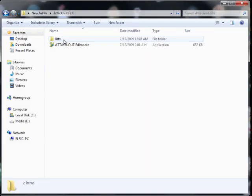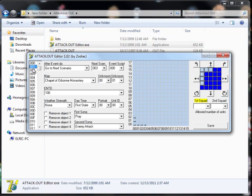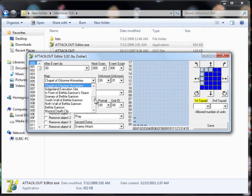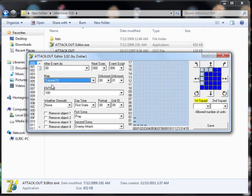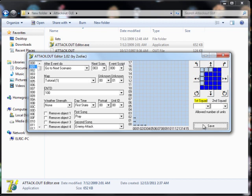Once this is in the folder you can go ahead and open up the attack.out editor. You can see 000 and 001 — these are going to be what we would be changing since they affect the first event in the game. So in these we will change the map on both of them to tutorial 1. Once that is finished you can hit save and we are done with the attack.out portion of this tutorial.